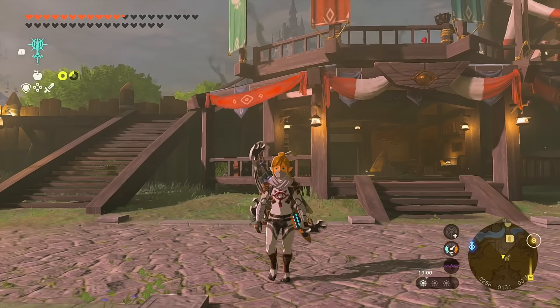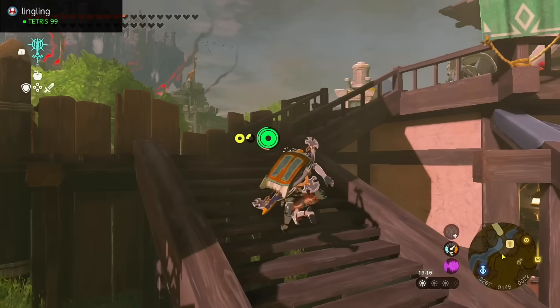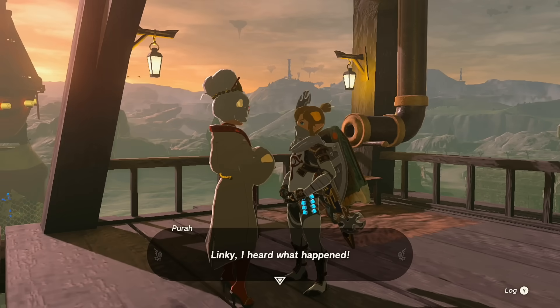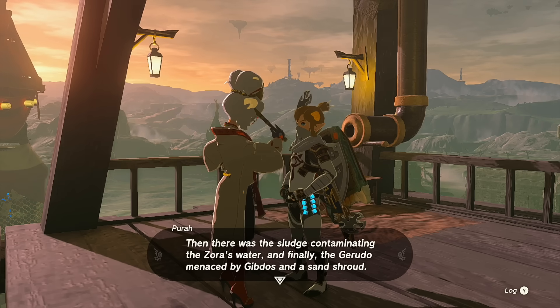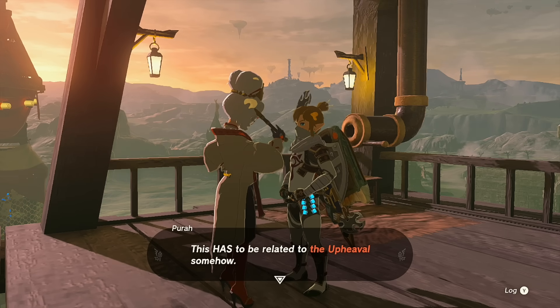Hi everyone, welcome back to Tears of the Kingdom. Despite having made over 90 videos on this game, we've finally completed all four parts of Regional Phenomena. Now it's time to turn in this quest and see what lies ahead. We make our way to Lookout Landing, up to the top where the telescope is, and talk to Purah. She recaps all the challenges Link overcame — the Rito cold front, Goron marbled rock, Zora sludge, and Gerudo Gibdo sand shroud — and notes that the person resembling Princess Zelda was behind all the phenomena.